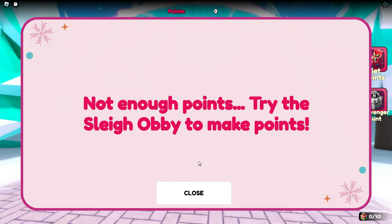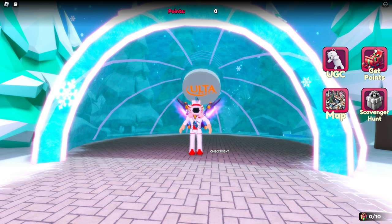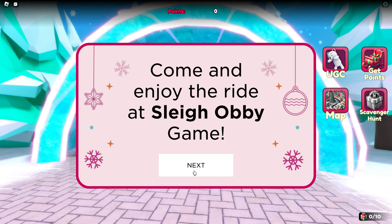When you click on those items, if you don't have enough points it will say you need to go to the sleigh obby to get more points. In the upper right next to the UGC section you can see a 'Get Points' button — you'd think it would teleport you to the sleigh obby, but it actually doesn't. It just tells you to go to the sleigh obby to get points.